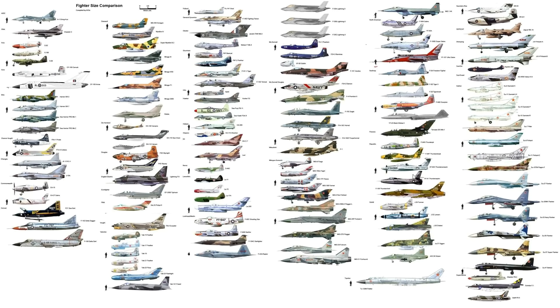Next up is the F-105 Thunderchief — a checkered history aircraft. It preceded the F-4 and I remember aircraft based at RAF Alconbury, about 20 miles from me, thundering overhead. It was made in the 50s with first flight in 1955, and was flown primarily during the Vietnam War, laying down napalm and high explosives. It was a supersonic fighter-bomber capable of Mach 2. A two-seat wild weasel version was also built.